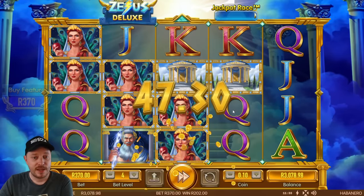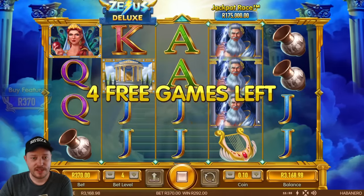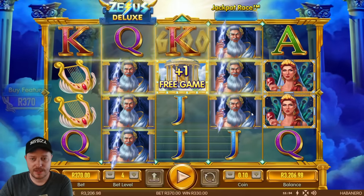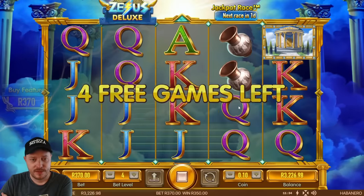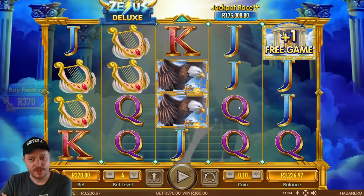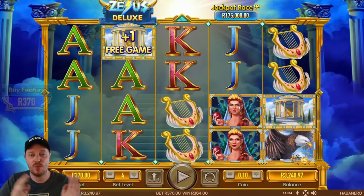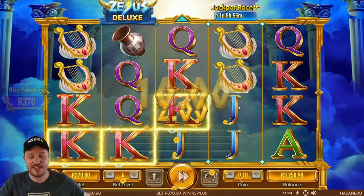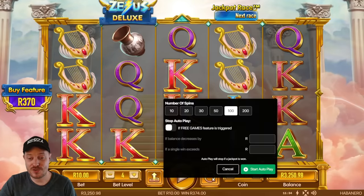If we can get our money back on this bought feature I'd actually be pretty happy. We're picking up extra free games — that's a nice one. We're about 40 rand shy of returning our stake. 350 rand, 360 — just another 10 rand and we're in the clear. Don't do us dirty! At least give my money back. Come on — that gives us a whopping four rand profit. Pretty bad for 18 free spins honestly. Let's try get that money respin feature now.